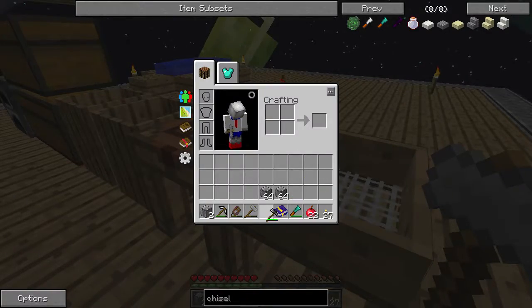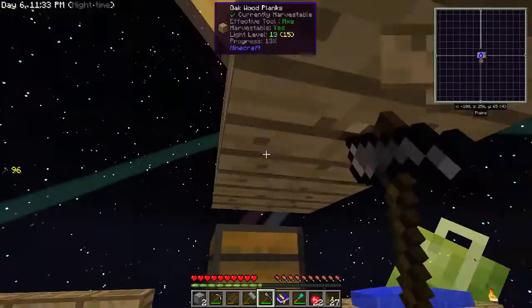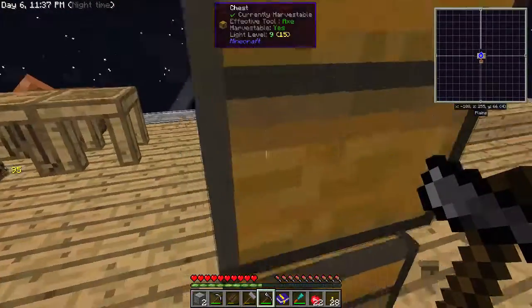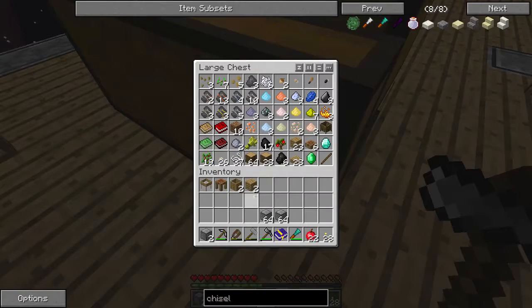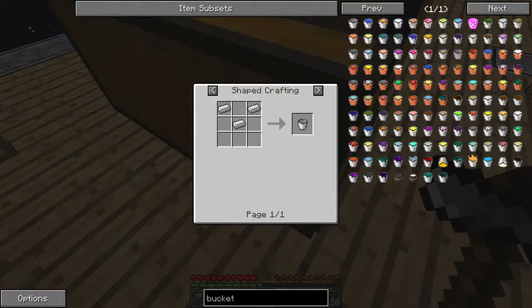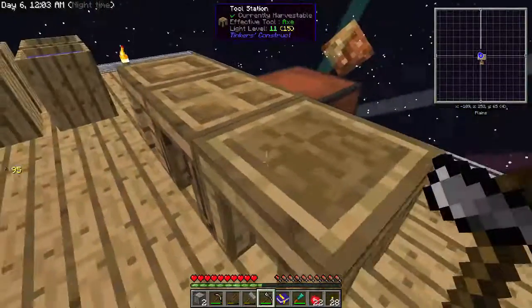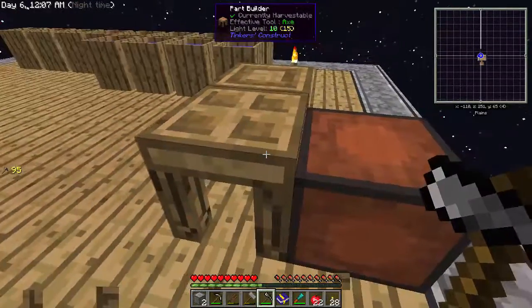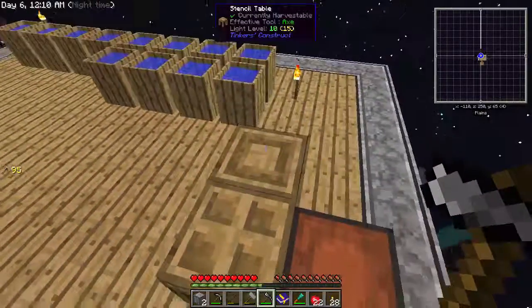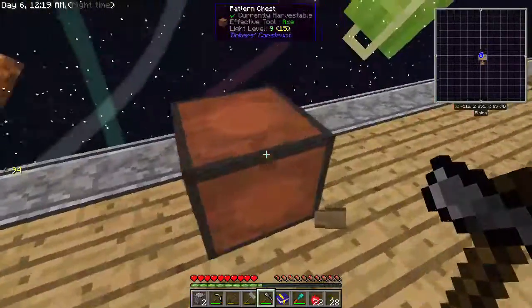I don't have an axe but I do have a mattock — that will work for breaking most of the stuff. I do want buckets — I want buckets! I can only make buckets out of iron, so I'm going to need more iron. Before we do too much in the way of destroying everything, I do want to try to get a little bit more iron.